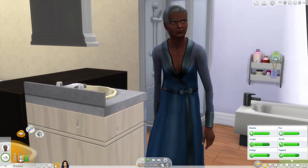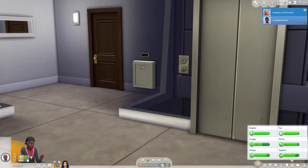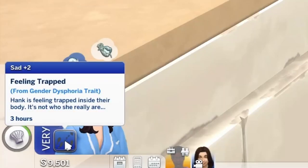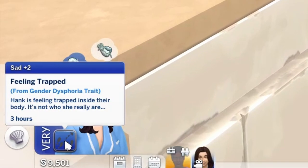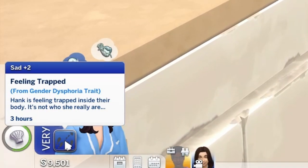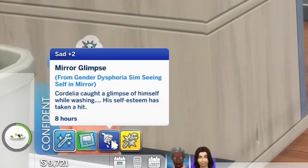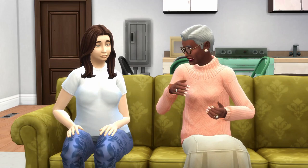Cordelia is getting ready for work and she's got the self-conscious moodlet as well — a wave of anxiety coming on, not great since she's about to do a full shift as a nanny. Hank has woken up feeling very sad and trapped. The moodlet says Hank is feeling trapped inside their body — it's not who he really is. Interestingly the moodlet uses 'they/them' at first and then switches to 'are' instead of 'is' grammatically. Cordelia is home after her shower and the mirror glimpse moodlet has popped back up.